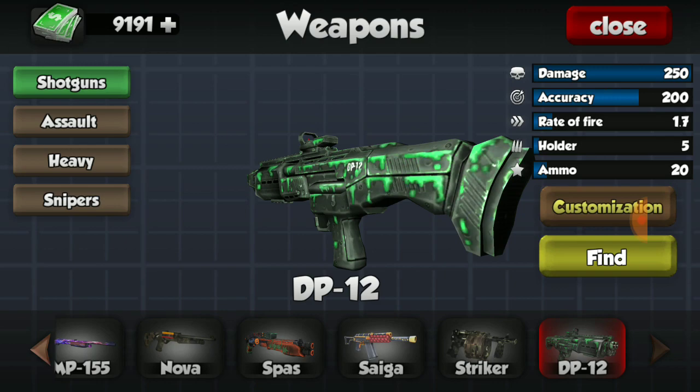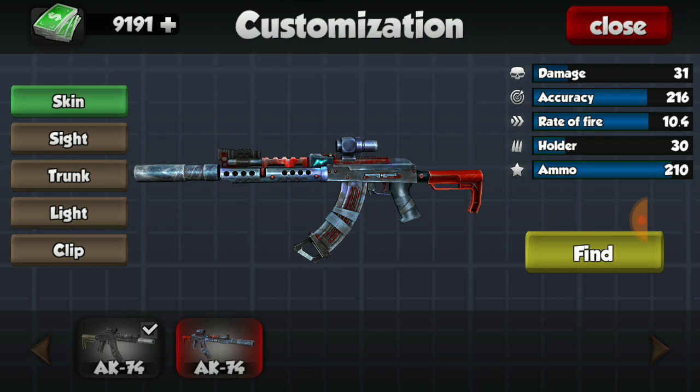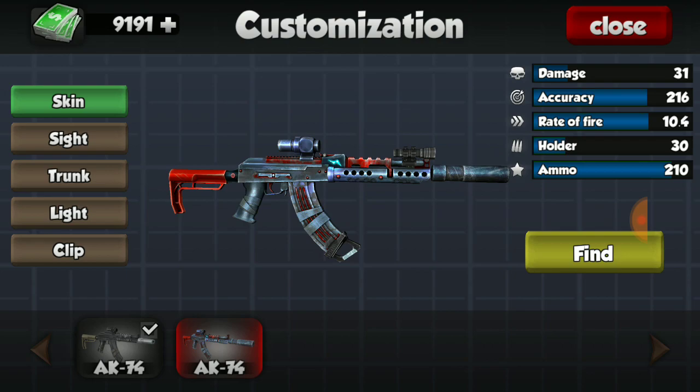The DPH-12 comes with the skin and does not have more skins you can add. Moving on to assault weapons - I do not have a skin for my AK-74. I really want to get this one; it looks like a bloodbath-type skin and looks amazing on it. It would be amazing if I could get one.